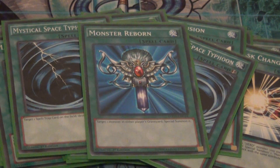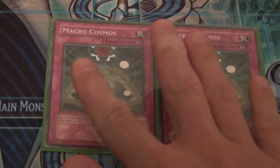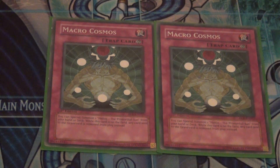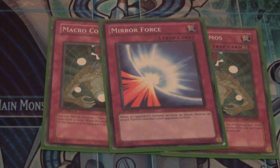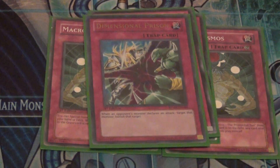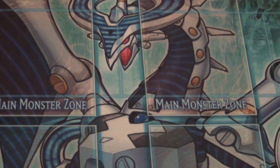On to the traps — the best trap in the deck: double Macro Cosmos. It makes any card sent to the grave get banished instead, which ruins a lot of decks that rely on the graveyard. It's very anti-meta. I also play one Mirror Force for defense, one Phoenix Wing Wind Blast for more defense, one Dimensional Prison for even more defense, and one Bottomless Trap Hole because a good deck must have both offense and defense.